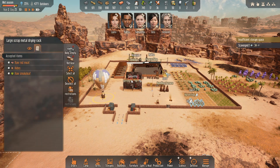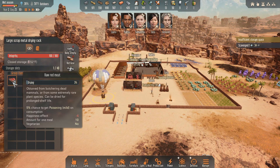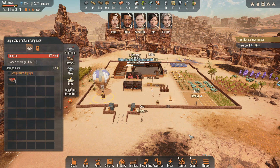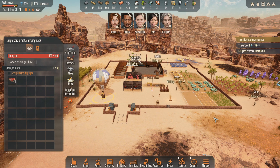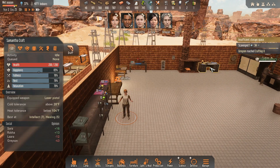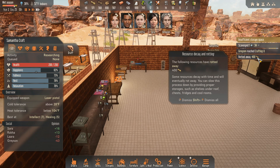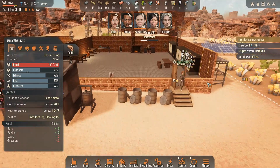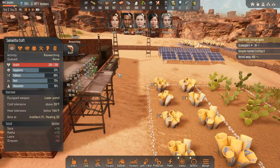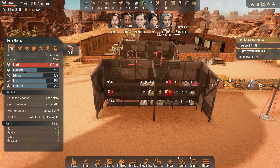I wonder if the meat will go bad while it's drying. Why is Samantha crafting? Samantha, you're not supposed to craft — you're supposed to research. Samantha, don't be idle, go research. Oh, what rotted away? Did we get that battery done? So I'm hoping that will give us some power. We don't use a ton of power really — just heaters and this.